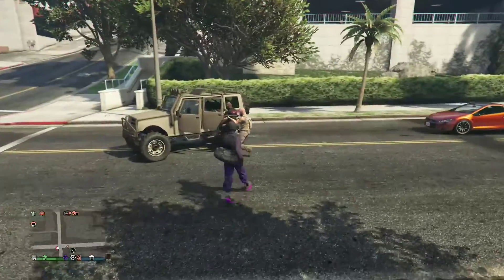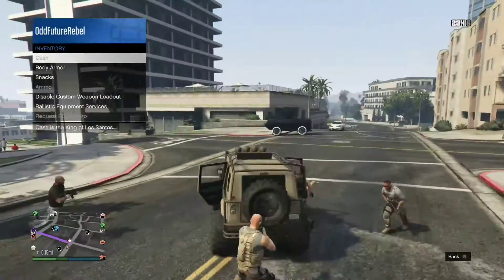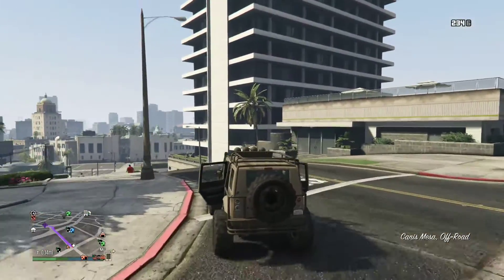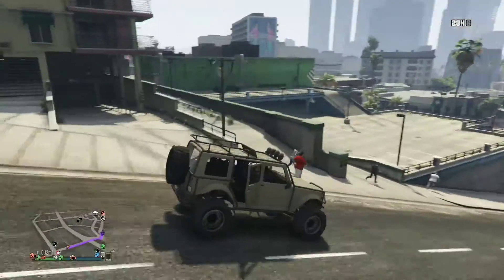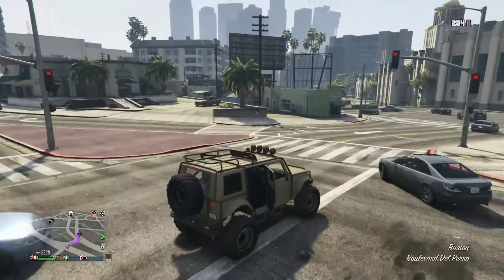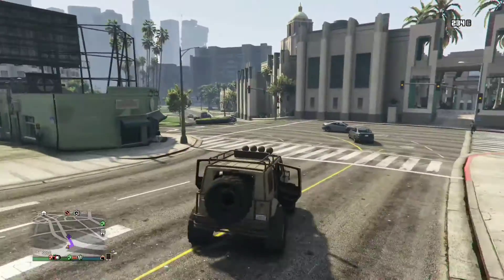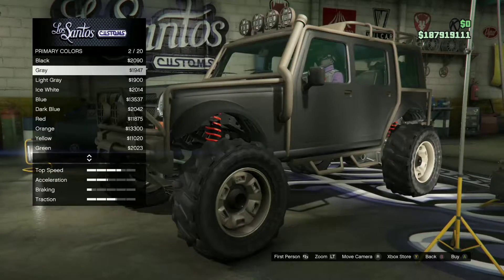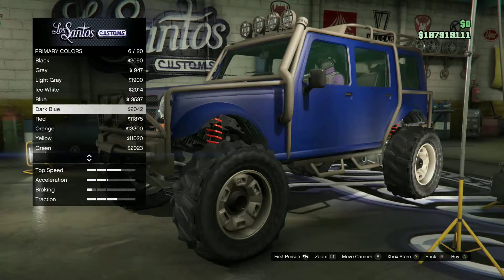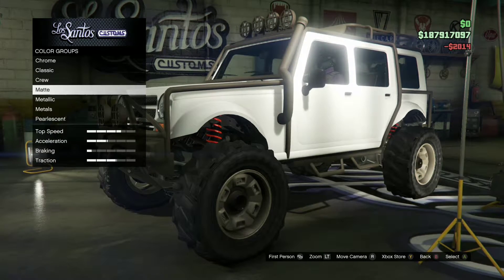Head to Los Santos Customs or Benny's — it doesn't matter what custom mod shop you go to, just go to any one you want. Once you enter the mod shop, all you want to do is buy the loss prevention and a tracker on the vehicle, and basically the vehicle is yours. That's how to get this free Mesa.